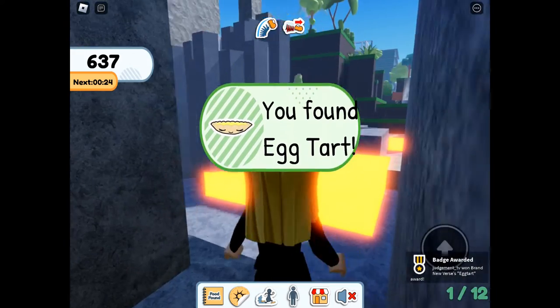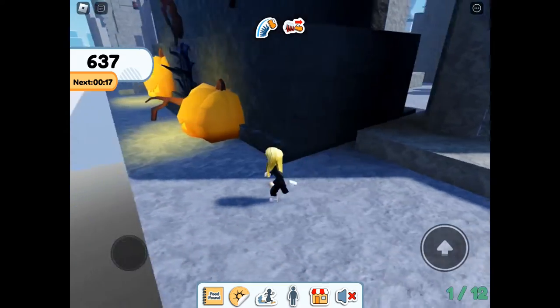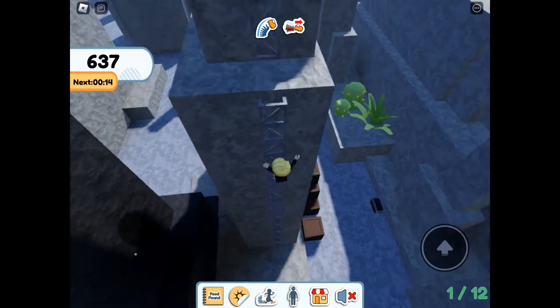Just by the lava area we have egg tart hidden between the rocks. I don't know why the hint is 'sunning themselves' — that's probably the most shady place you could find.